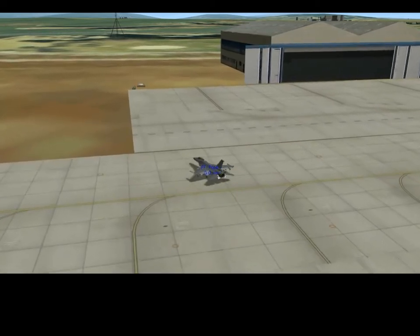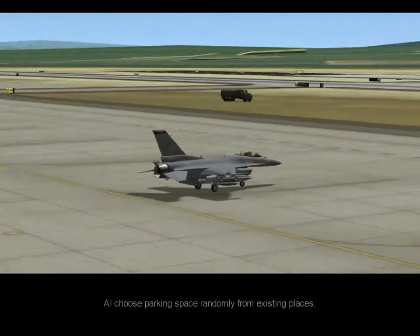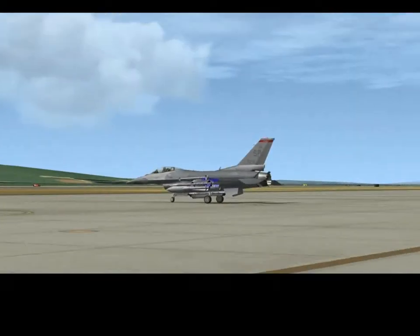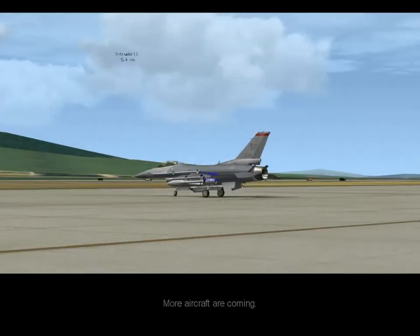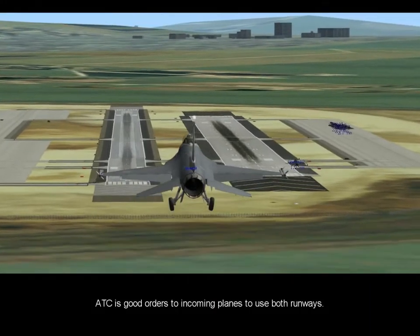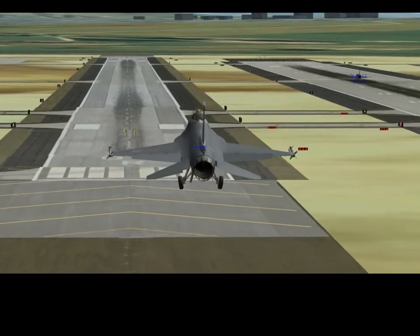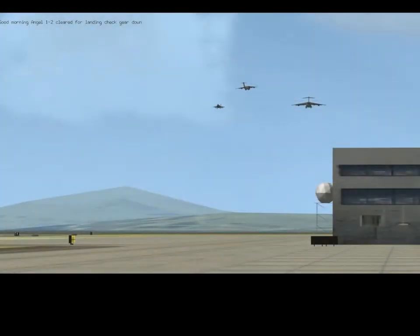Class one-two, inbound for landing. Class one-two, descend to 3,000, maintain 230 knots, turn left heading 230, vectors to right base, runway 05 left. Intruder, runway 305 left, check gear down.